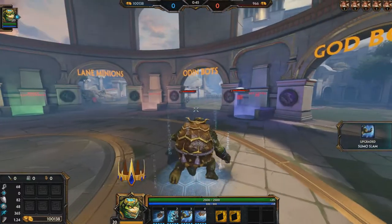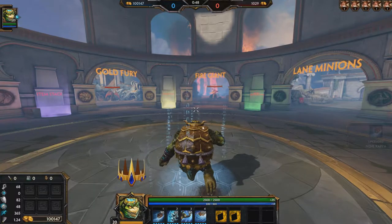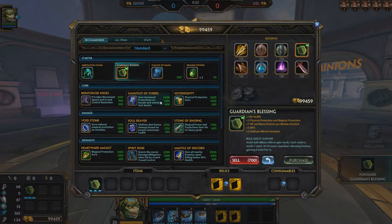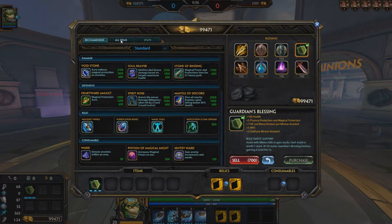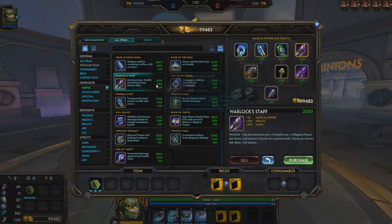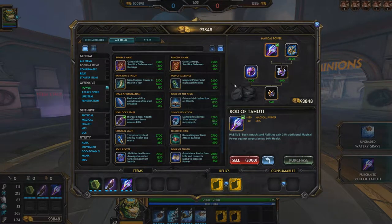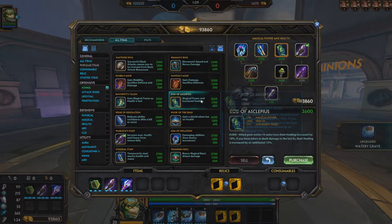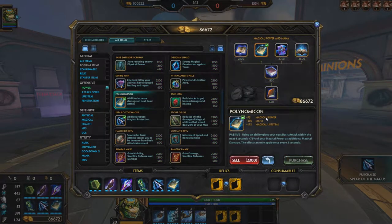You're going to want to get to level 20 and go to the store while you're inside the jungle practice area. You're going to want to buy a guardian blessing. You want to get a lot of power, so you're going to want to buy warlock staff, Rata to Hoodie, rod of healing, spear of the magus, and polynomicon.